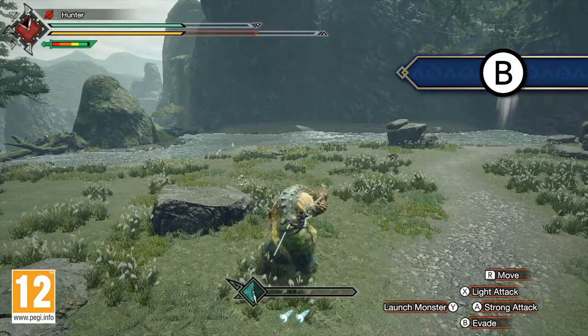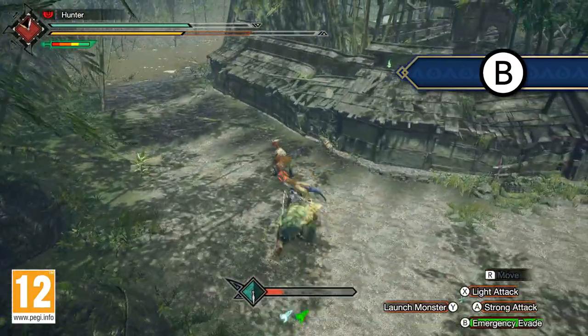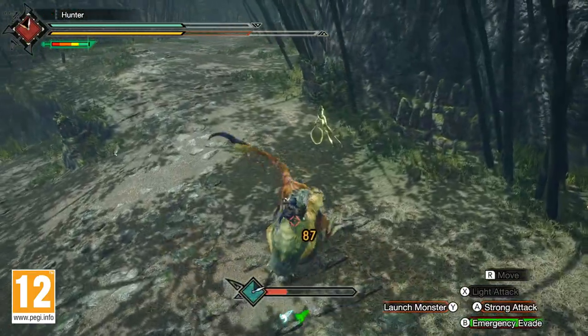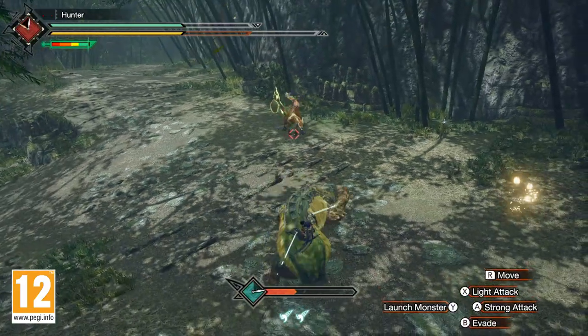In a pinch, you can also perform an emergency evade, but that will cost you one Wirebug gauge. However, emergency evading right before an incoming attack will fill your Wyvern Riding gauge. We're going to talk more about this gauge later.